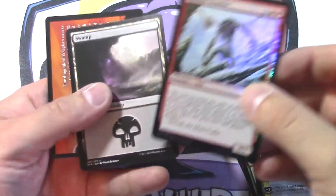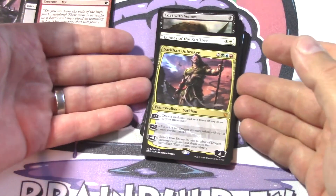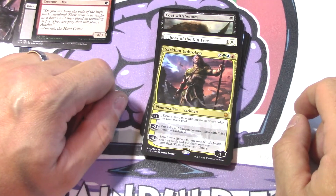And a foil Summit Prowler — that's not quite as awesome as Sarkhan. Thanks for watching and thanks for watching all of our BrainPulp stuff. If you haven't subscribed yet, maybe consider doing that. Otherwise, hopefully we'll see you again.